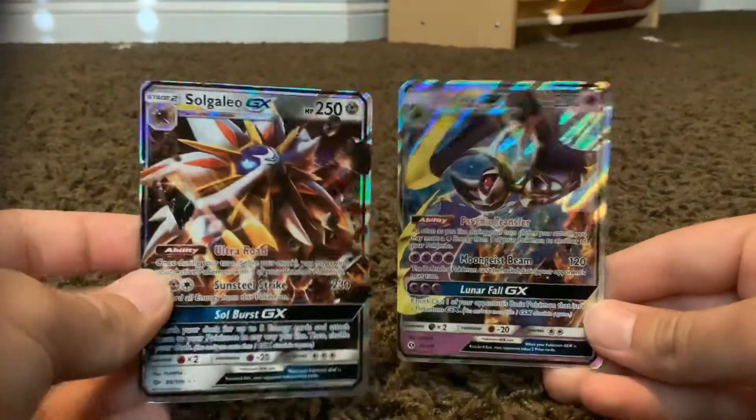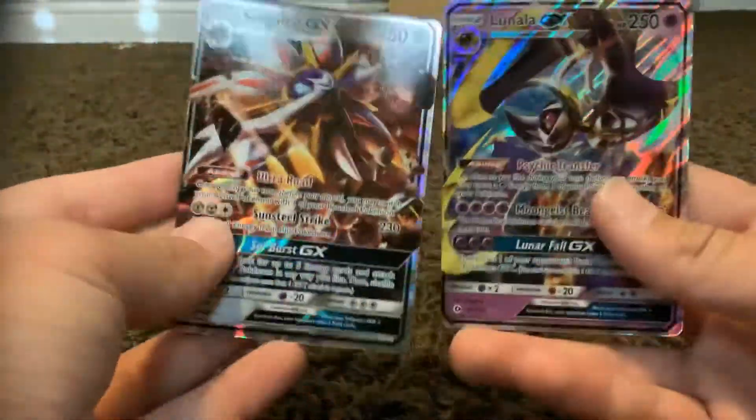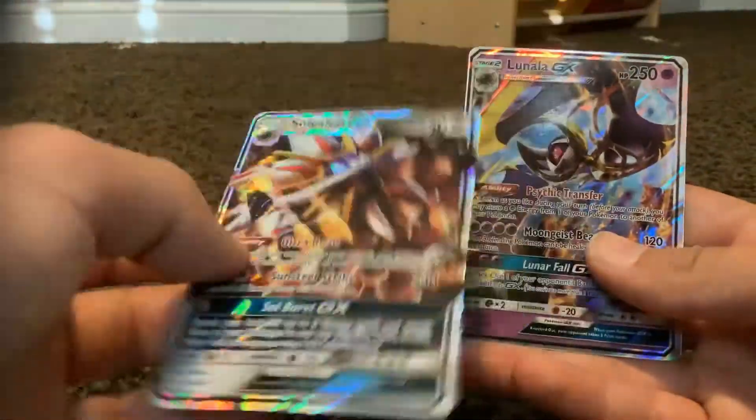The two cards I pulled out of the booster box, besides the others, were the Solgaleo and Lunala. I think that's kind of funny because these are the two main Pokémon of the whole Sun and Moon series. Pretty cool cards. I love Solgaleo more because he just has more HP and his attacks are better.